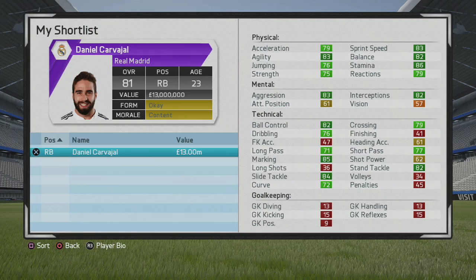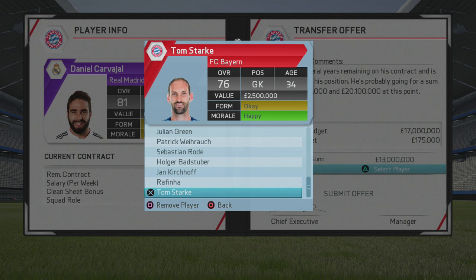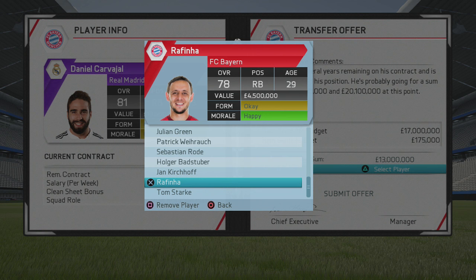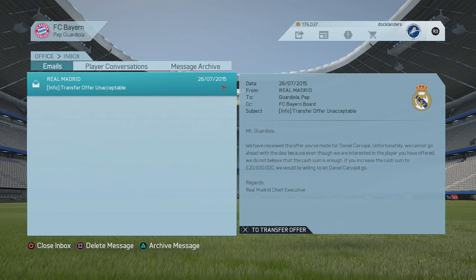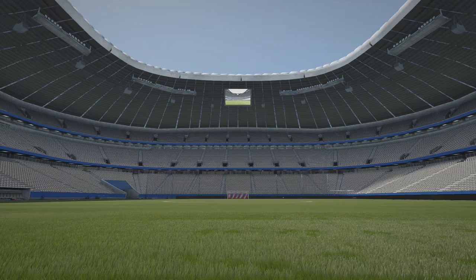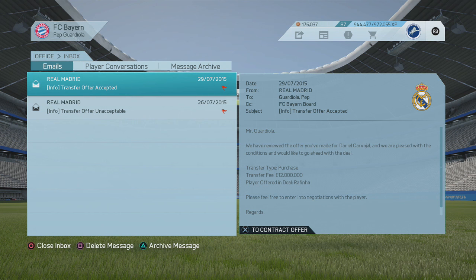If Lewandowski doesn't perform, Griezmann is good enough to replace him straight away. He can also play left wing and CAM, making him a versatile option. Having him on the bench as a backup striker for Lewandowski is fantastic. At £27.5 million, with 89 potential, you can play two up top with Lewandowski and Griezmann, or use him as an impact sub — a perfect long-term replacement or bench player.